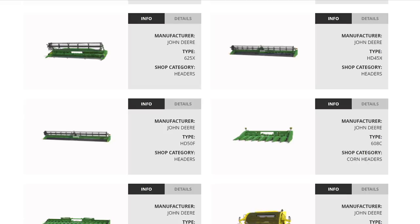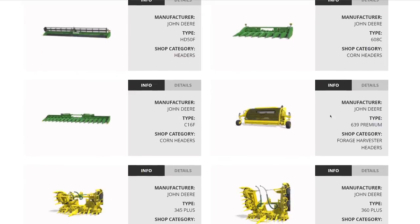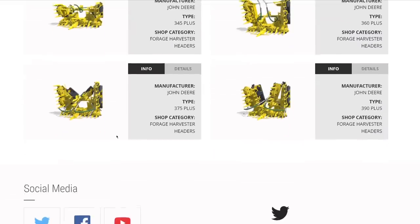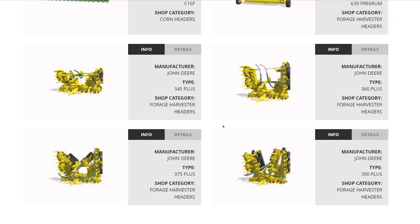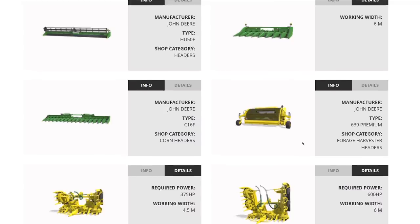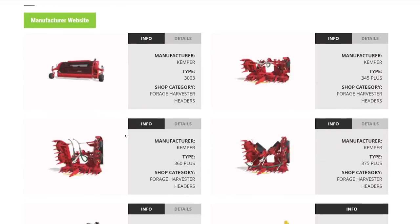John Deere also brings a 15.2-meter header — roughly 50 feet — which is pretty ridiculous. Corn headers: the 608 at 6 meters and the C16F at 12 meters with 16 rows for the X9. The forage harvester gets five heads: a pickup plus heads at 4.5, 6, 7.5, and 9 meters. Tons of cool stuff from John Deere — I am pumped.